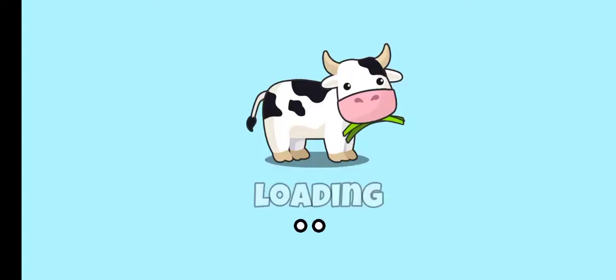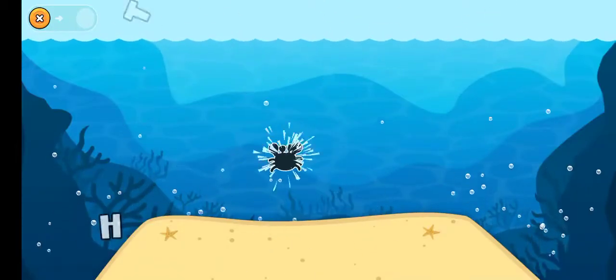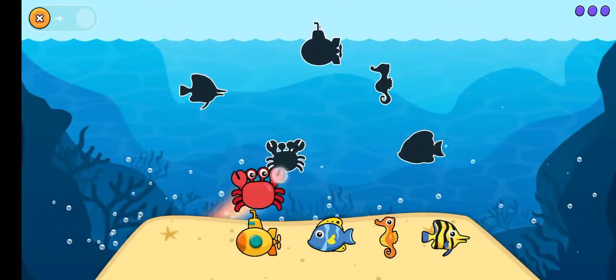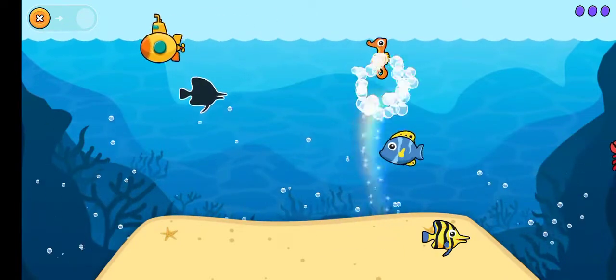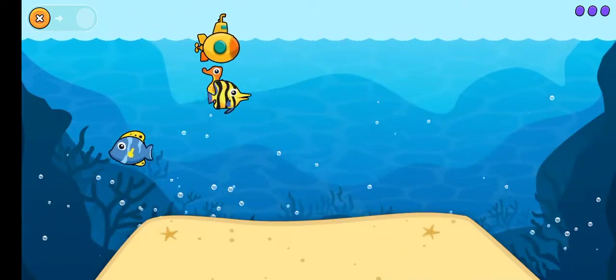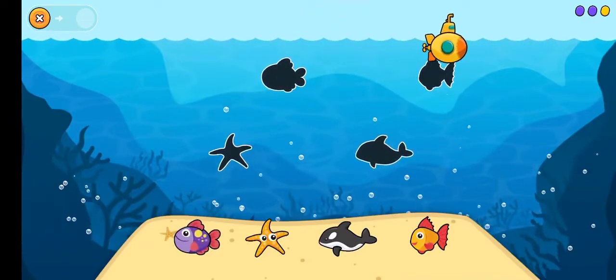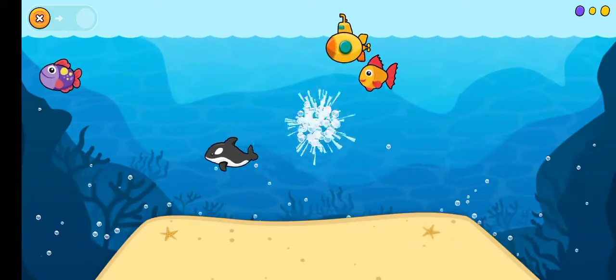Bye bye! Under the Sea. Help sea creatures. Crab, submarine — blue. Seahorse, yellow. Good job! Starfish, purple. Whale, orange. Smart!